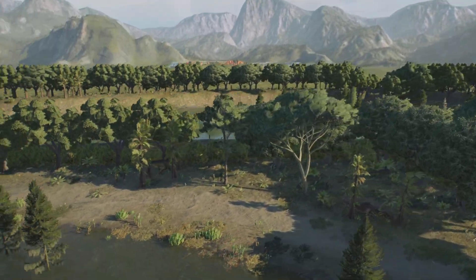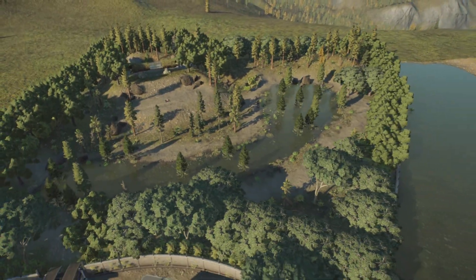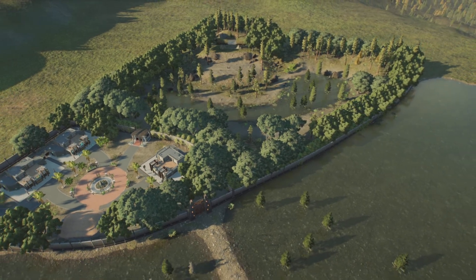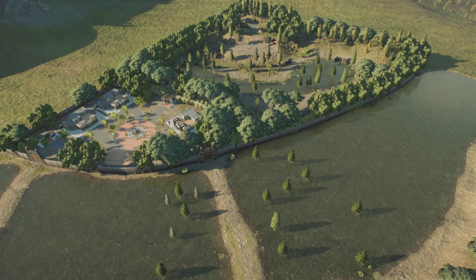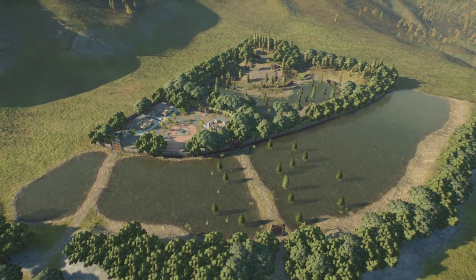This is the habitat build for the two Buck and Doe Tyrannosaurus Rex. Give it a like if you like the habitat, subscribe to see more Jurassic World Evolution 2 builds. This is all I have for you guys — I'll see you guys in the next build. Thank you guys for watching.